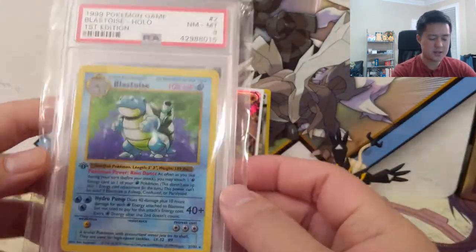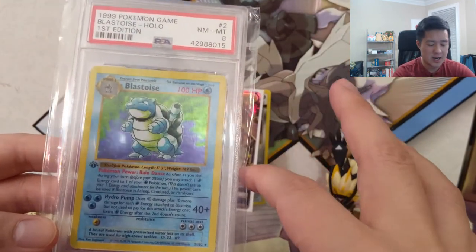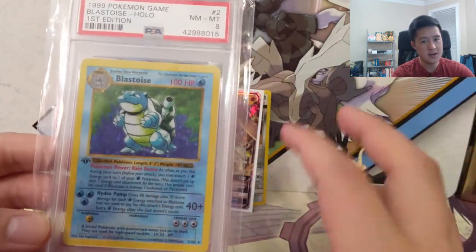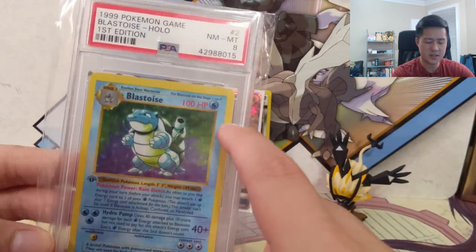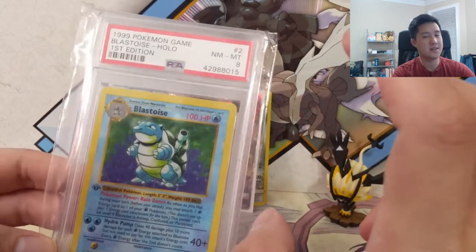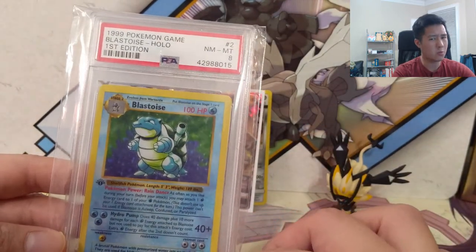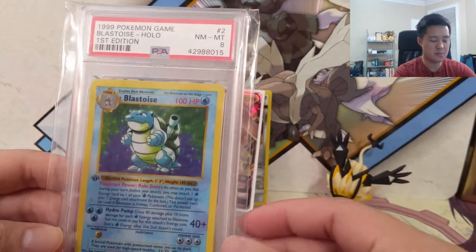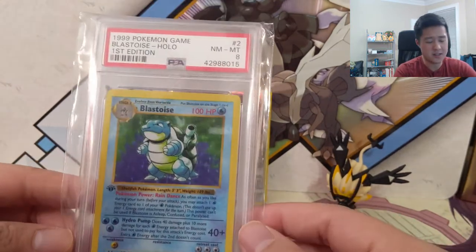In case you don't know, this is the very first printing where you have the first edition stamp and the shadowless. Then there's an in-between where it's just shadowless - that first edition stamp is gone. The easiest way to check if it's shadowless is the right side of the card is very light. After that comes the unlimited set which was a little darker - not really sure why - but it creates an in-between between first edition and unlimited printing. That's what you hear when people say 'shadowless.'